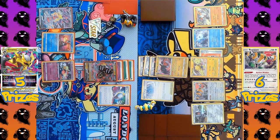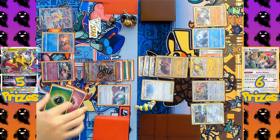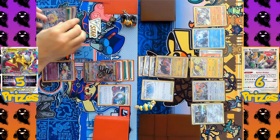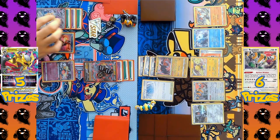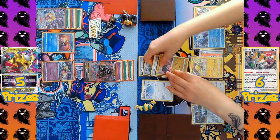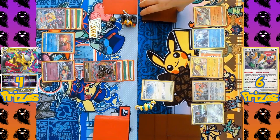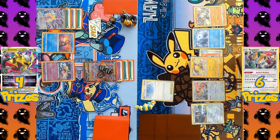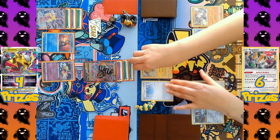Giratina plays Mirage Gate — which requires at least seven cards in the Lost Zone — attaching a Psychic Energy and a Grass Energy from the deck onto the benched Giratina. A manual Grass Energy attachment also goes to that same Giratina, fully powering it up. Giratina V attacks with Shred, taking a second KO, and the Gift Energy on the KO'd Regidrago triggers, letting the Regigigas player draw up to seven cards in hand.